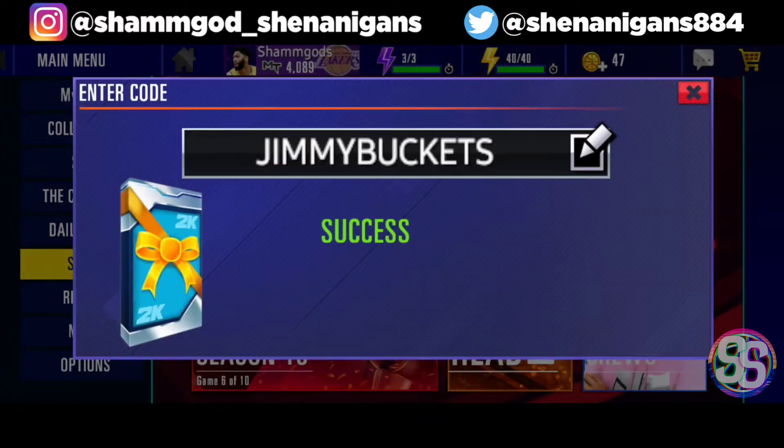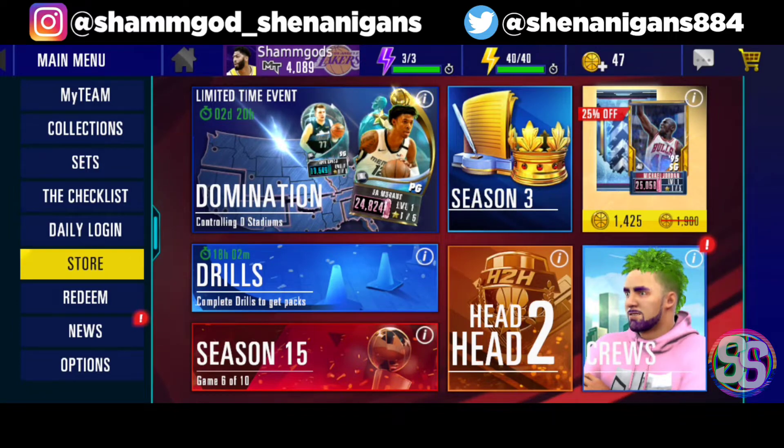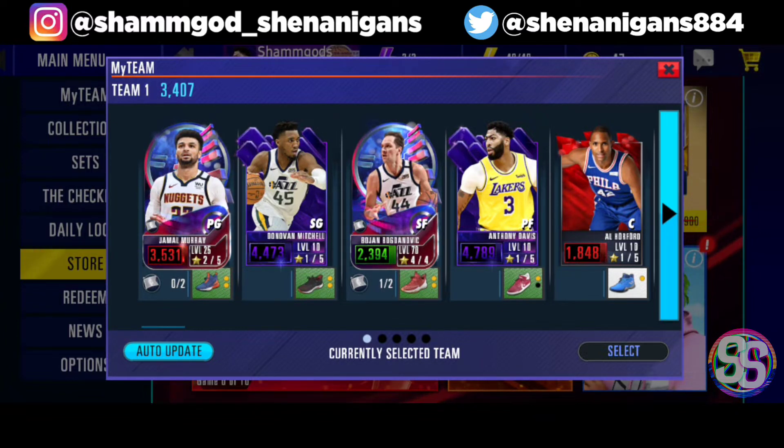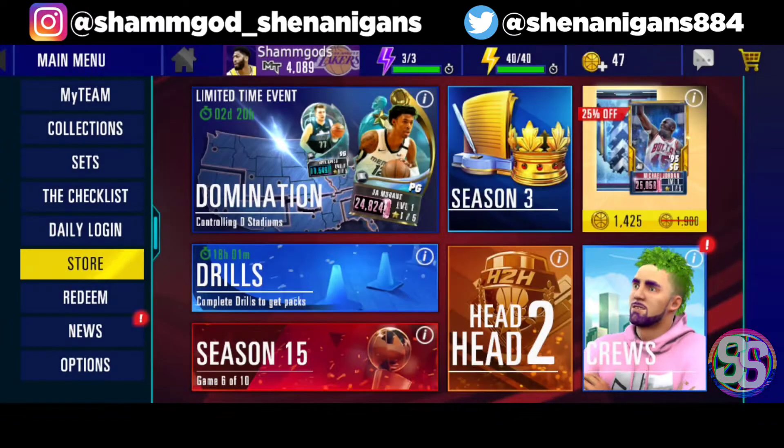You also get two small generic charges, which is amazing. If you have a bad team like our Journey to Greatness account, this is very useful. In our main lineups, Jimmy Butler isn't going to fit, but it's still a great free card.